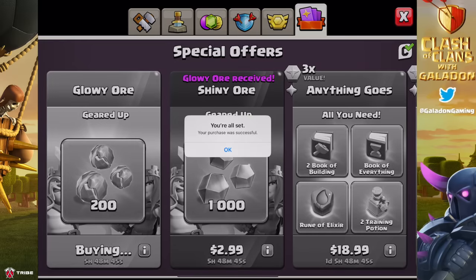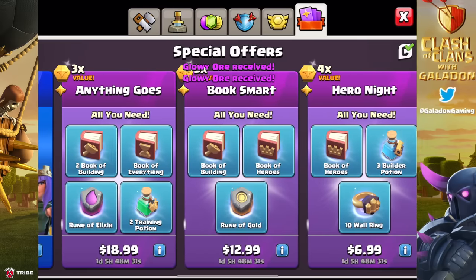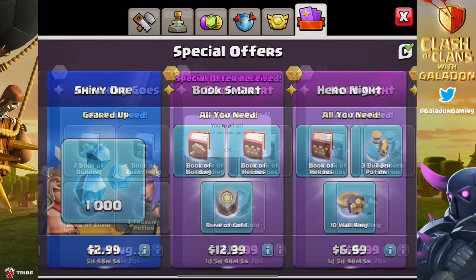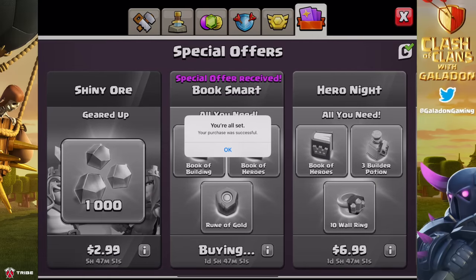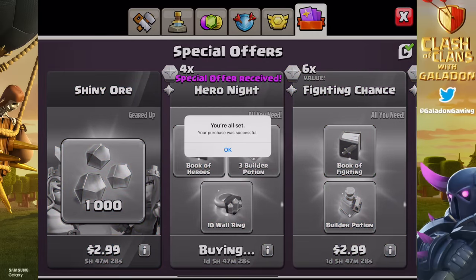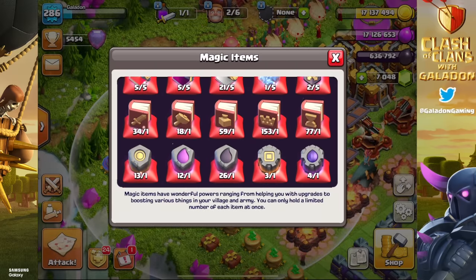We bought a bunch of packages today, and we're also buying any packages that involve runes or wall rings because we are preparing for the rest of Town Hall 16. More walls and defenses are going to be upgraded — things like monoliths and teslas are getting new levels, especially with people complaining about how strong offense is at Town Hall 16. Showing off my current magic item storage — looking pretty good.